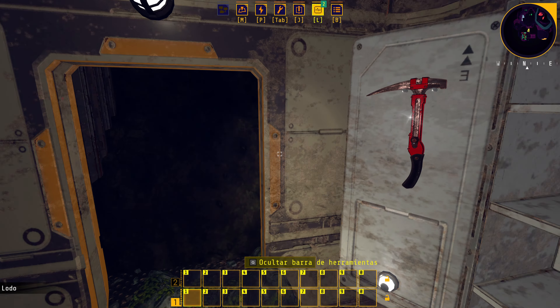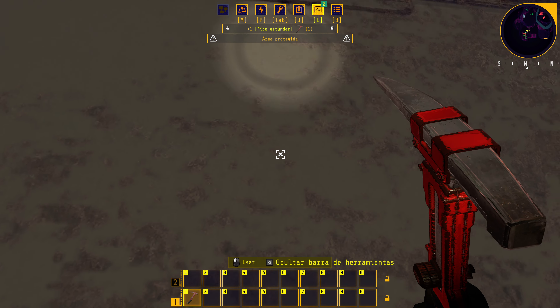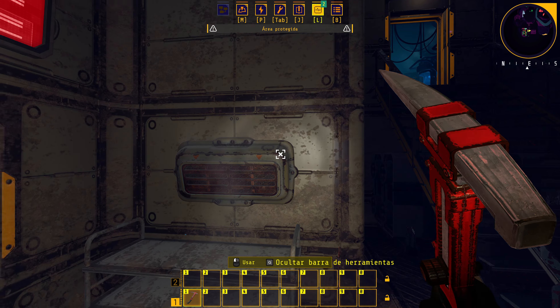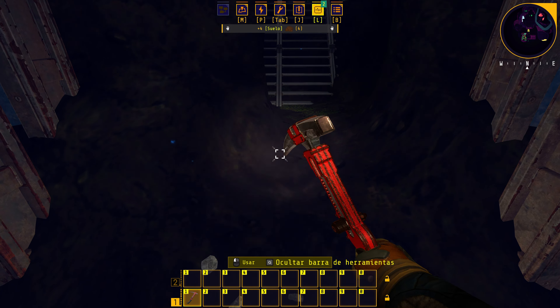El recordatorio dice que salgamos de las instalaciones. Encontramos un pico brillante y lo cogemos. Arriba en el medio de la pantalla tenemos las teclas y diferentes opciones del menú. Algunas cosas están en área protegida y no se pueden romper. El lodo y el resto del mundo sí se puede romper. Arriba en el medio vemos lo que estamos haciendo: Suelo, Piedra caliza 62/100.